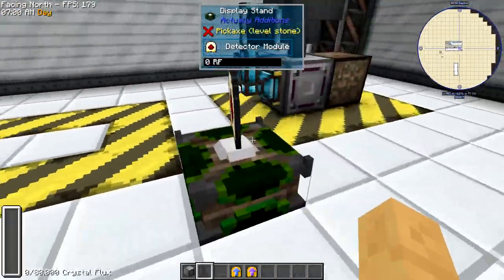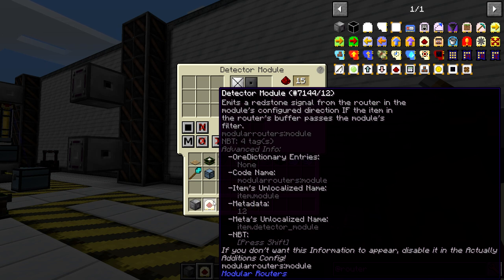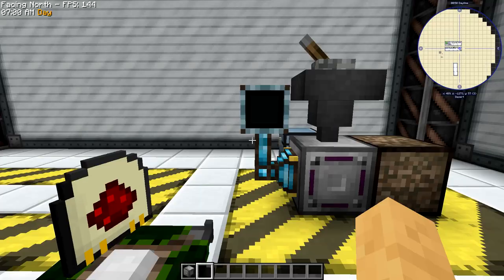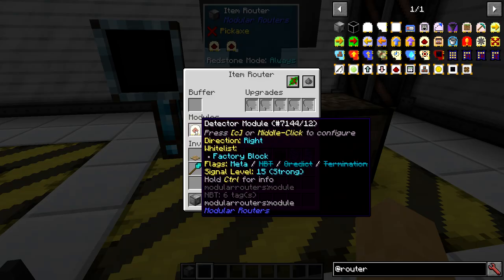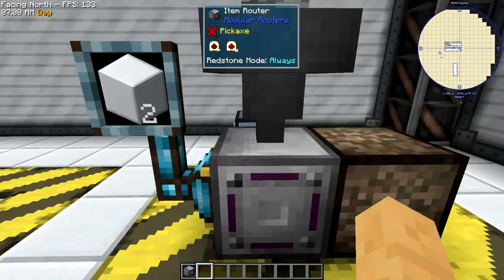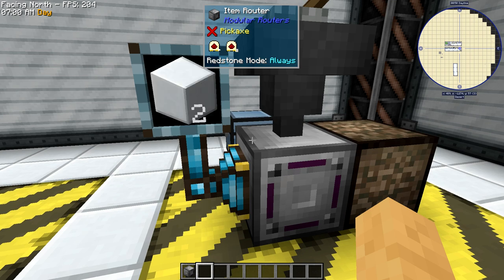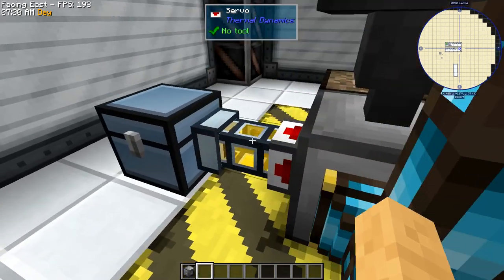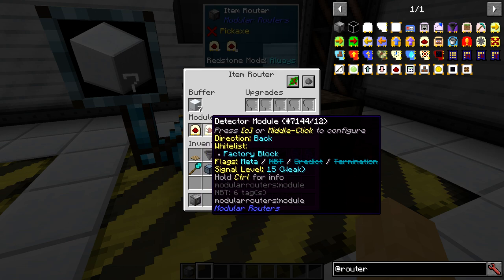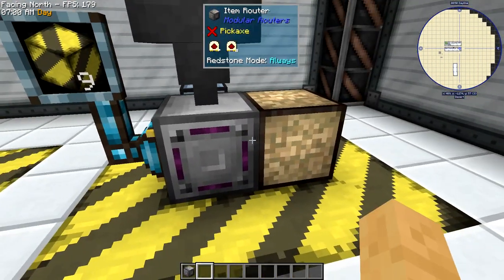Now we're up to the detector module. This module emits a redstone signal from the router if the item in the router's buffer passes the module's filter. Here I've got a detector set up for factory block — there's a hopper with some laboratory blocks and some factory blocks. As soon as it hits the factory block, it emits redstone out the back to stop items from being pulled out, and out the right to light up a lamp. So now it no longer allows the item to be pulled out and it's lighting up that redstone lamp.